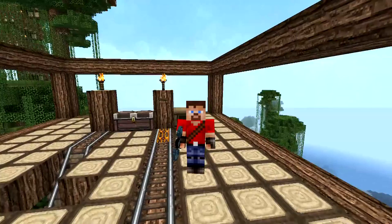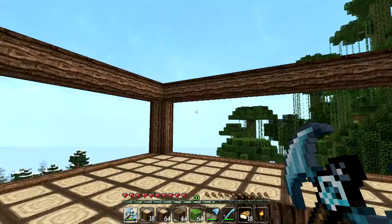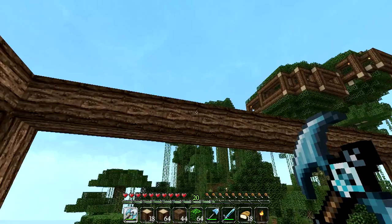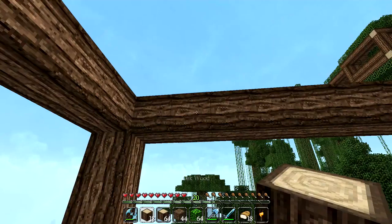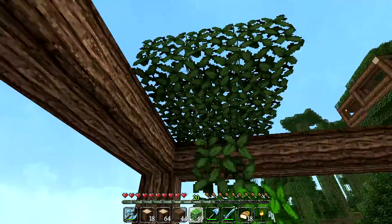Welcome back. I have just finished putting up the foundations for the wall of the Silkworm Gang railway station. I've also headed back to the Oakwood Grove to do a little bit more harvesting because I ran out of wood, so I managed to collect another stack and a bit of oak wood. And now what I want to do is basically do exactly what we did in the Silkworm Gang fort — make the ether roof.